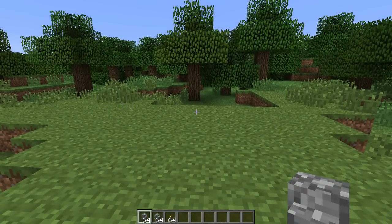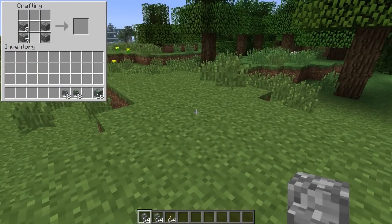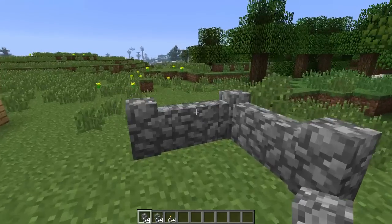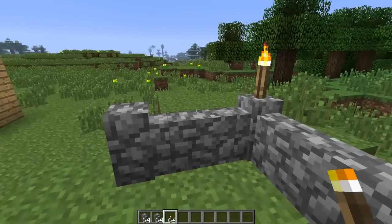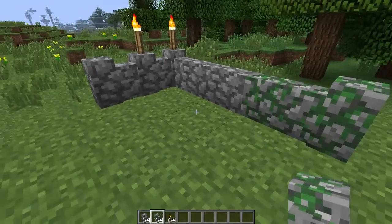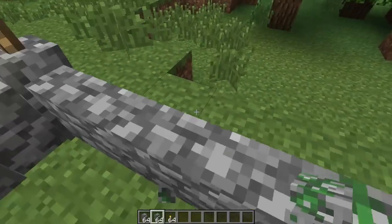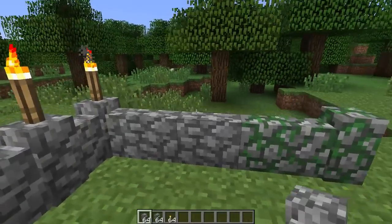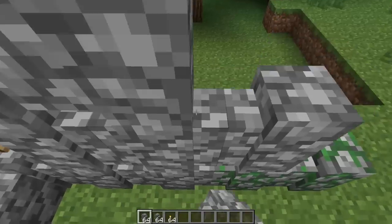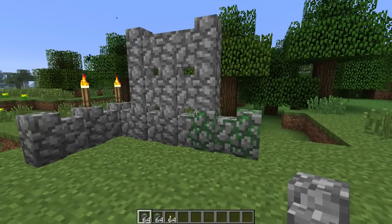Another cool new feature in this snapshot are cobblestone and mossy cobblestone walls. These are made the same way as fences by filling the bottom two rows of a crafting table with cobblestone or mossy cobble. You place them by right clicking and they create an awesome looking pattern. You can place torches on top, and if you place a torch in the middle it creates a little stand for it. The mossy and normal cobblestone walls blend together nicely. You can't jump over them, so they work like fences, and you can stack them to make walls with gaps that look like castle walls.